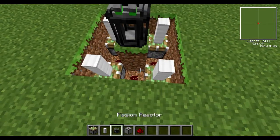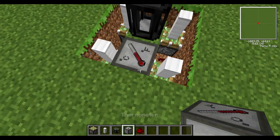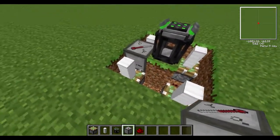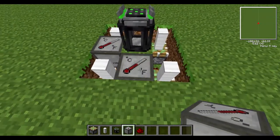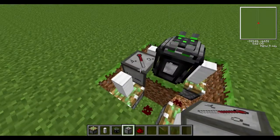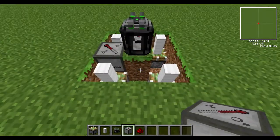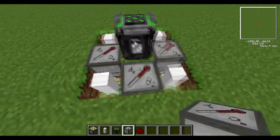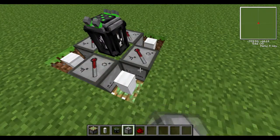Once you get up to this stage, go and get yourself some thermometers — you need four of them. I know it's resource heavy, but this is the most compact design I could do. You need to set each of these to 1900 degrees by right-clicking on it, just like I'm doing here.